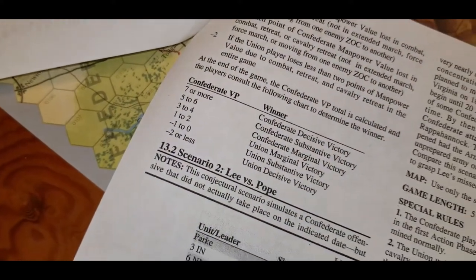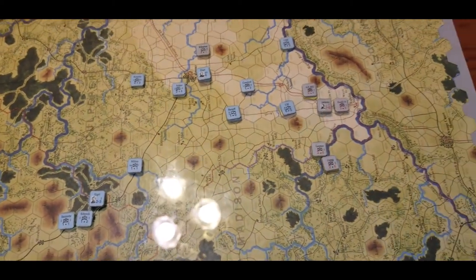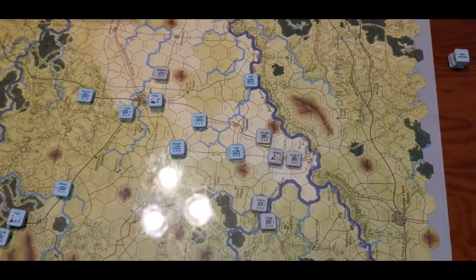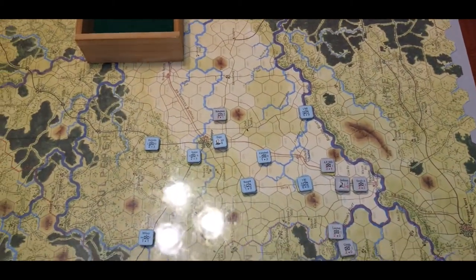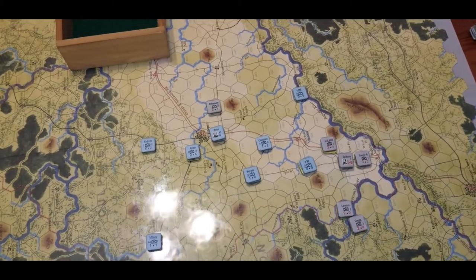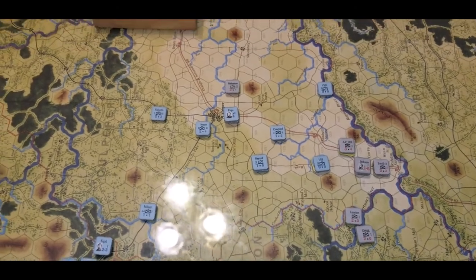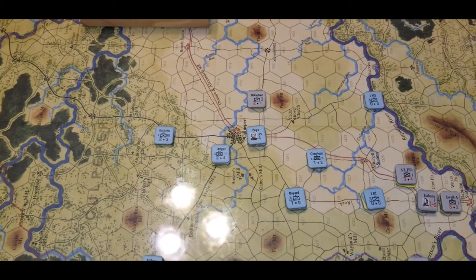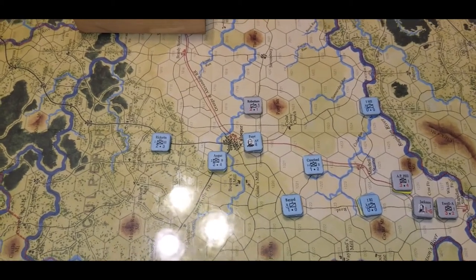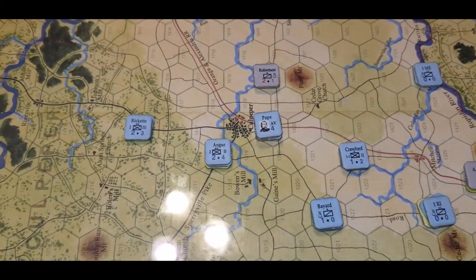Seven or more points and it's a Confederate decisive victory. I played it once by myself; Wade's played it twice, and between the two of us all three times the Confederates have won it. Apparently when he played it, the Confederates must have got like six straight initiative rolls, so they were halfway across Virginia before the first Union turn got going. Not so this time. We almost made a boo-boo by leaving Culpeper wide open with Robertson's cavalry in the area, but once we retreated him there was no effect. So we got Banks' Second Corps going.